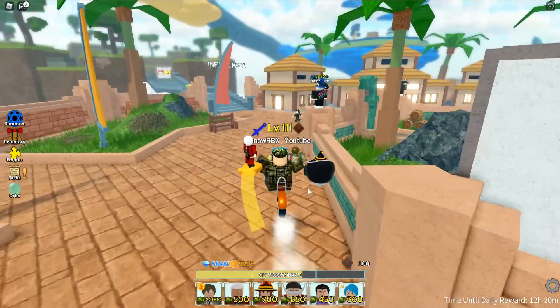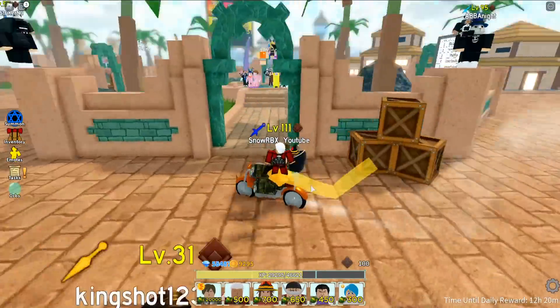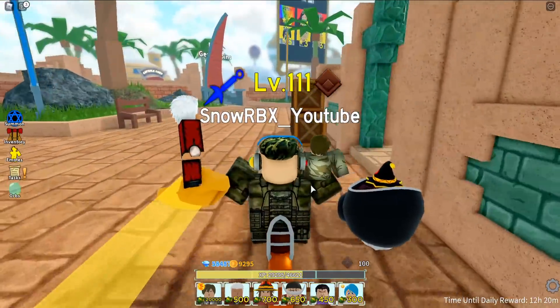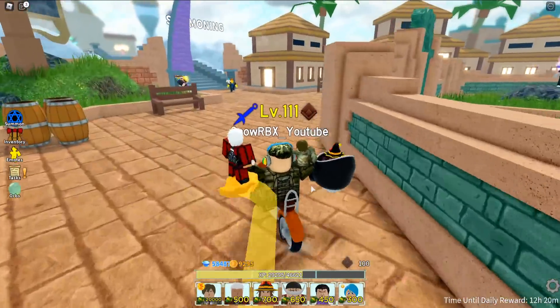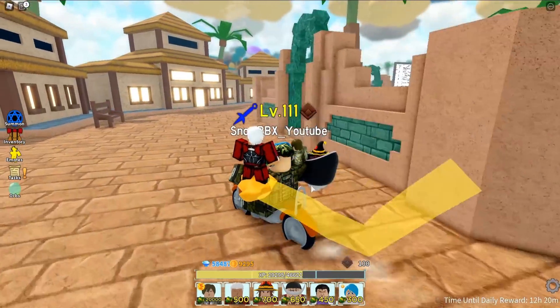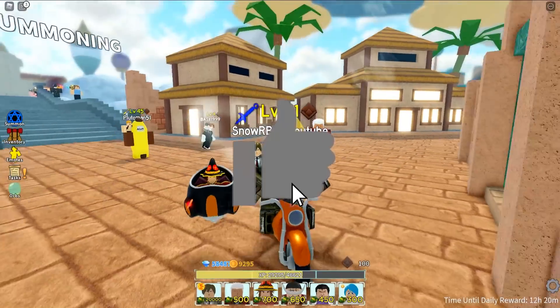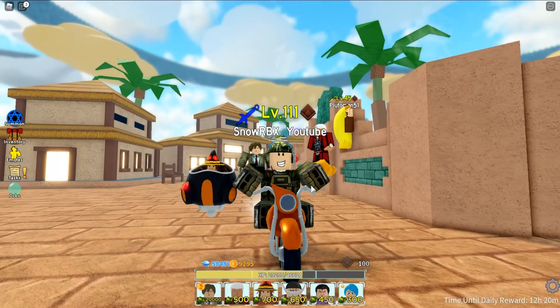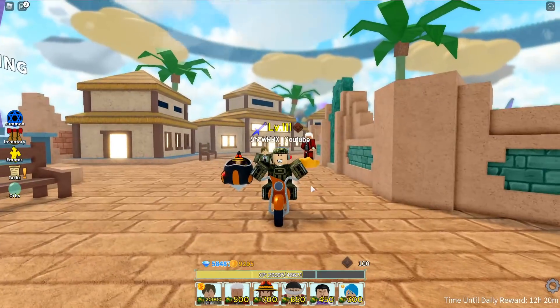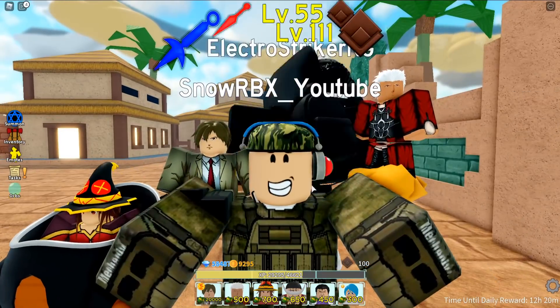That is the power of the C4 squad here on ASTD — and that was really a fun run detonating those C4 bombs and nuking infinite mode! Anyway guys, that's gonna wrap it up for this video. If you enjoyed watching, don't forget to leave a like and subscribe, use star code Snow whenever you're buying Robux, and as always thank you so much for watching — stay cold, peace out!